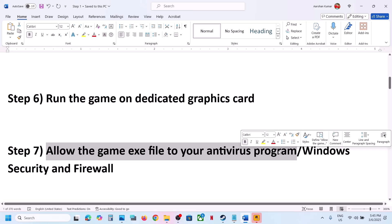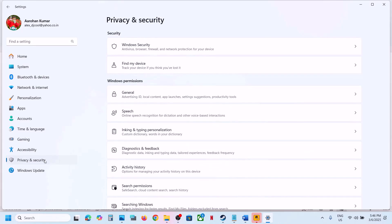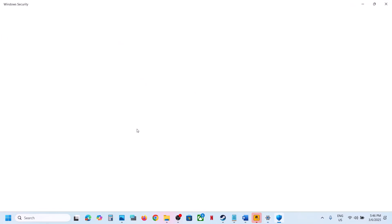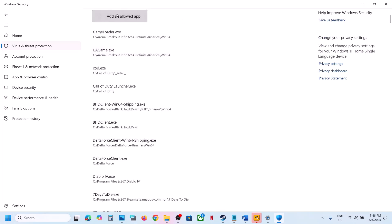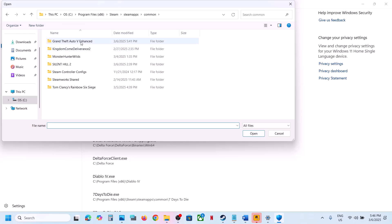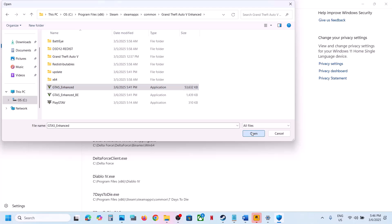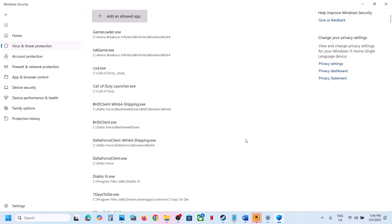The next step is to allow the game exe file through your antivirus program. If you have a third-party antivirus like Avast, Norton, Bitdefender, or McAfee, allow the game exe. If using Windows Security, open Windows Settings, go to Privacy and Security (Windows 11) or Update and Security (Windows 10), click Windows Security, then Virus and Threat Protection, scroll down to Manage Ransomware Protection, click Allow an App Through Controlled Folder Access, click Yes, then Add an Allowed App, Browse All Apps, go to the game installation folder, and add all exe files including the Legacy folder.